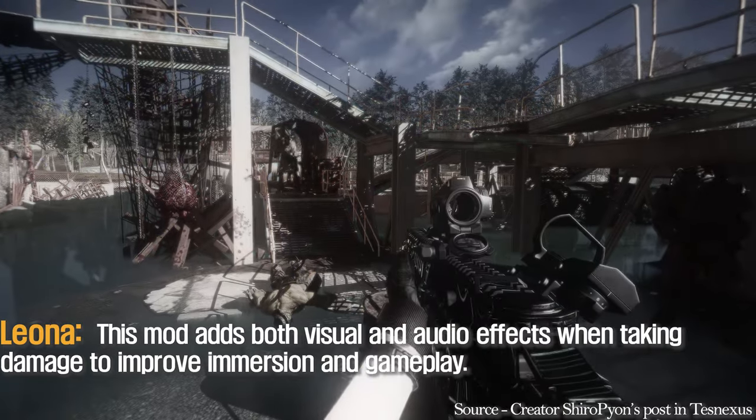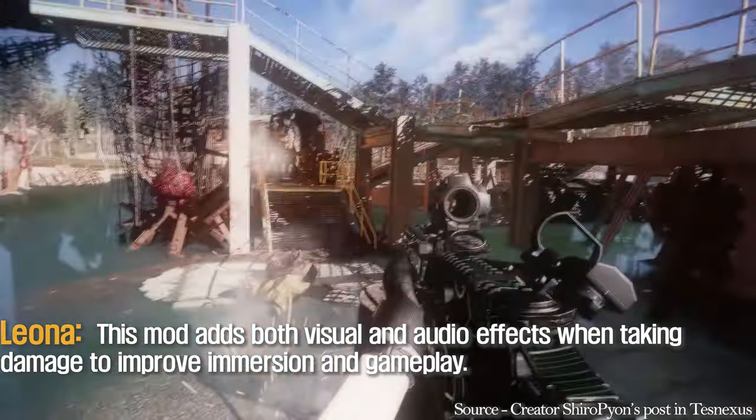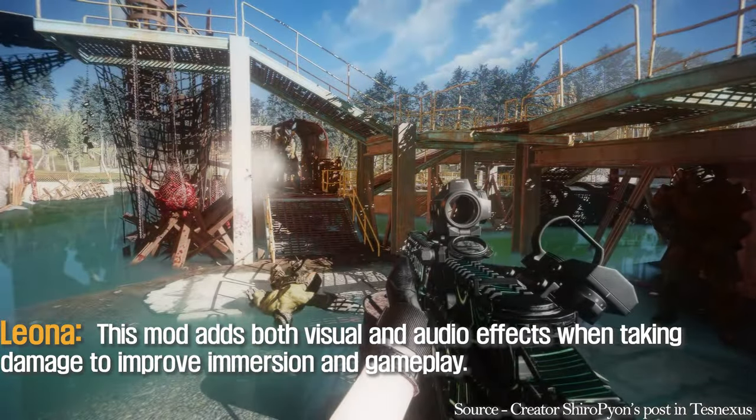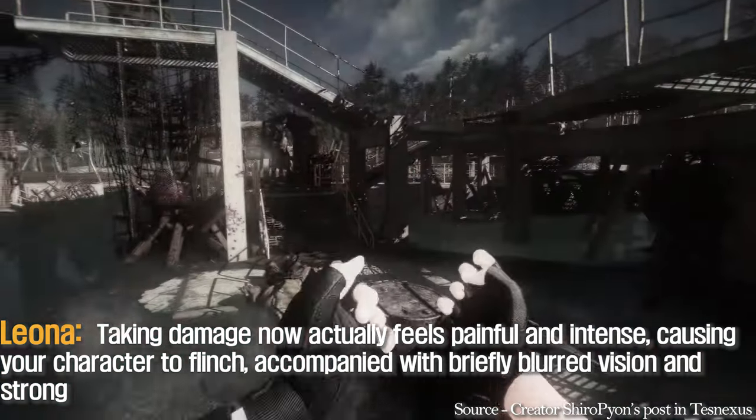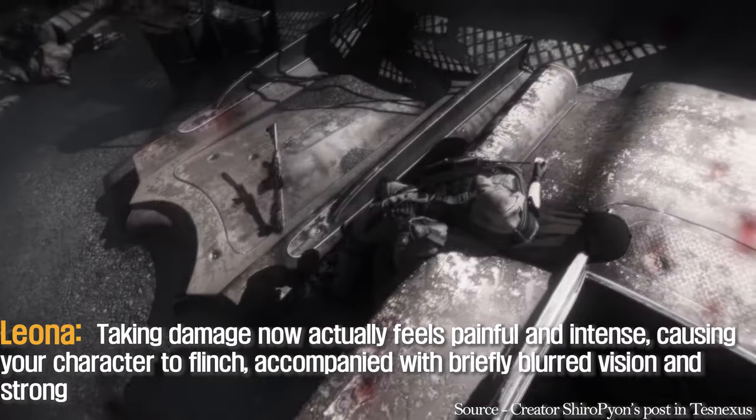This mod adds both visual and audio effects when taking damage to improve immersion in gameplay. Taking damage now actually feels painful and intense, causing your character to flinch, accompanied with briefly blurred vision and strong audio feedback.